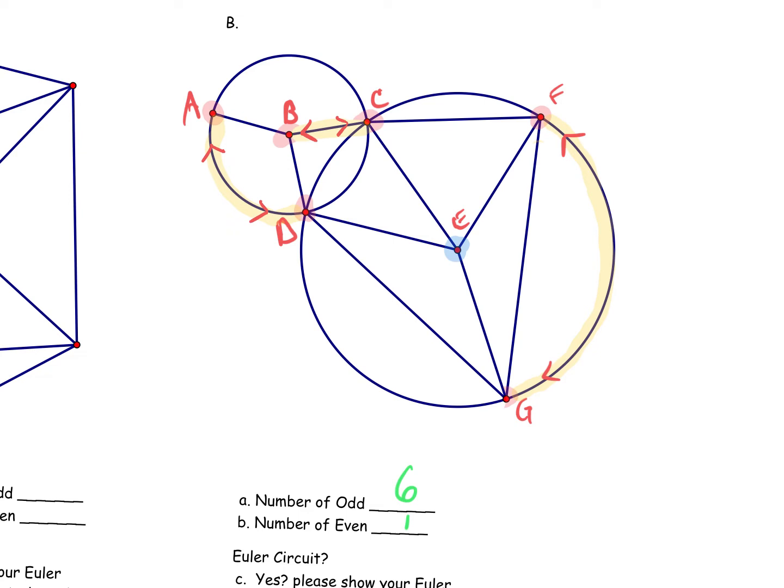Now figure out where we're going to start. I suggest you start at the vertex with the most edges connected to it. Which one is that? It's either D or C — they both have a valence of seven, with seven edges connected there. Let's start at C. This is a directed graph: a directed graph contains numbers and arrows. The numbers indicate the order in which you're taking each edge, and the arrows show your direction.